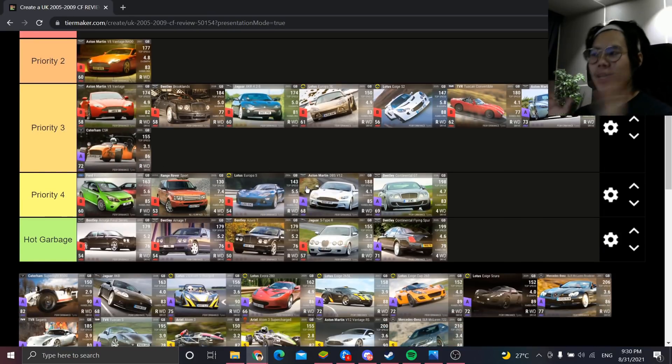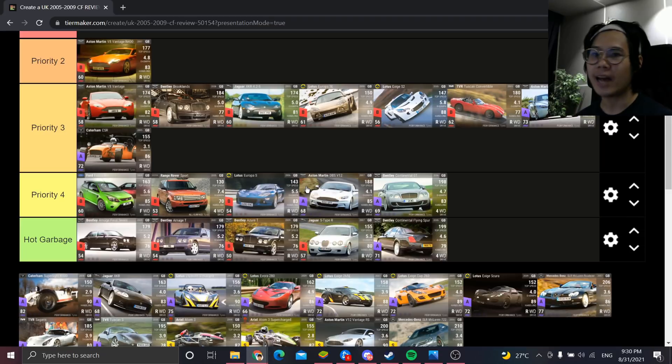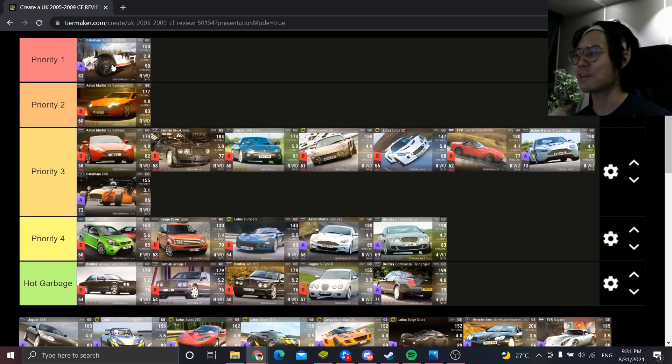The Caterham CSR is Priority 3. For a Caterham, the handling is abysmal — 86 is sad when competing against Lotuses and Donkervoorts capable of hitting 88 to 89 handling. What the CSR has going for it is a low 0-60, which is good — but it's not a dragster, doesn't have high top speed, and doesn't have good MRA. At best you put it on a quarter mile, but there are better options for the twisties.